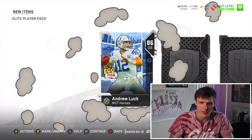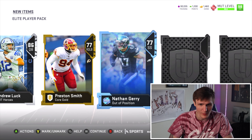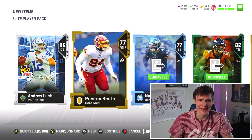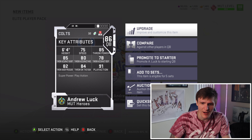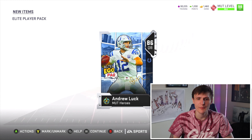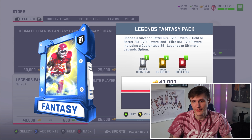We got Andrew Luck right there, who I wish was in Madden 21, but he's not. He's in mobile for some reason, not in console, which doesn't make any sense to me. But let's look at the stats on this guy — 75 speed, 85 throw power, 99 everything in my opinion in real life. Dude's a beast. I'm actually going to keep that card. Not like I'm going to use it, but you know.